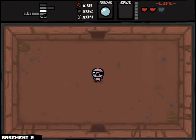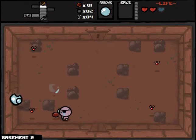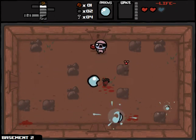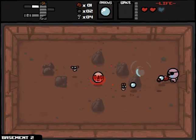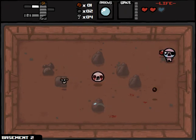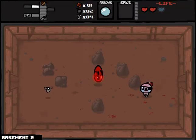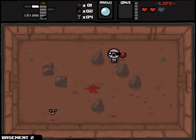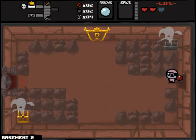We can find the secret room potentially. Still haven't gotten to the item room on this floor, so we've got some potential improvements still to come. We have no space bar items, so basically any item from the item room is welcome — even if some are bad. For example, Mom's Pad — useful? Yes, because I don't have a space bar item. So technically in the loosest sense of the word, Mom's Pad would be useful. Realistically probably not, but anyway.